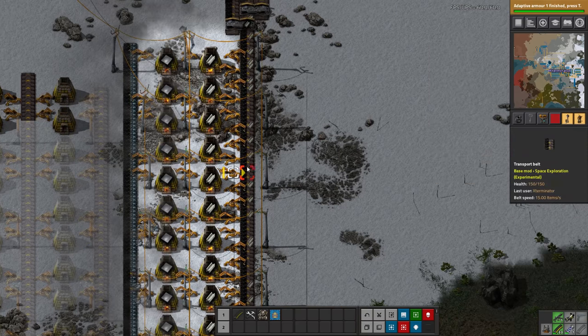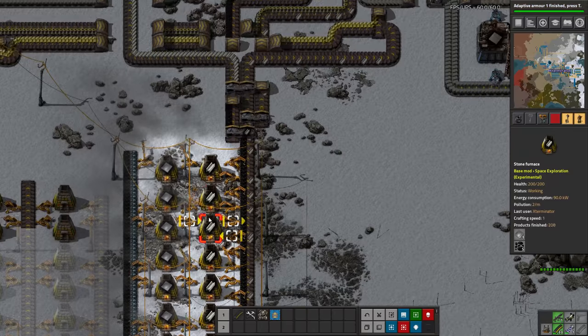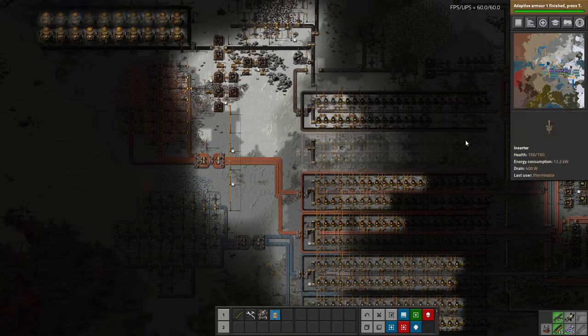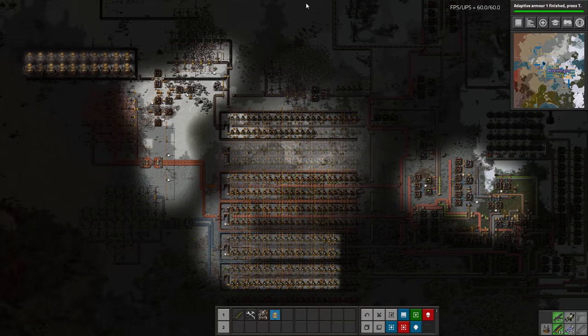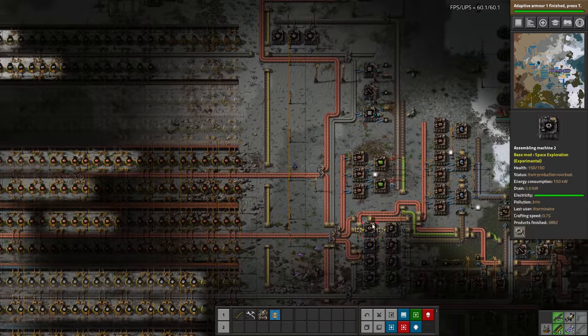I didn't get a chance to build another steel smelter, which we do need, but I'll work on that next time or do it off camera. I also brought the sulfur line all the way down and merged it in. It comes down by the plastic and merges in with the steel, so we now have heat plating.